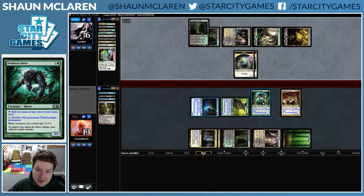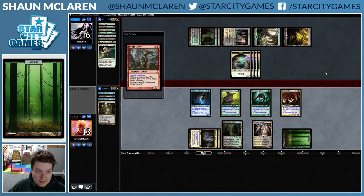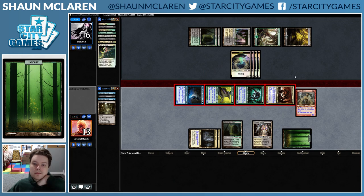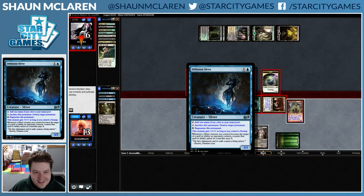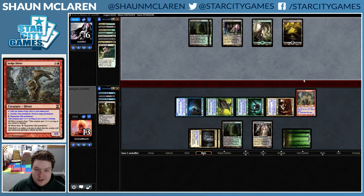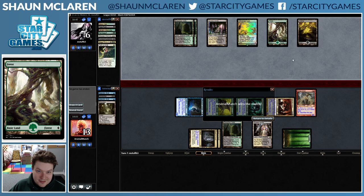Lingering Souls — thankfully we have pump. Okay, that should just be GG. GG! We can regenerate through a Damnation for lethal. Good stuff — Slivers taking it down.